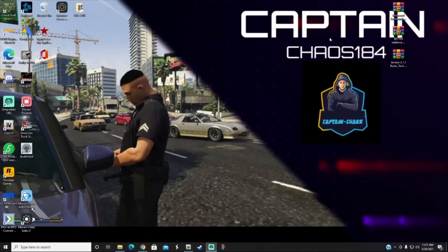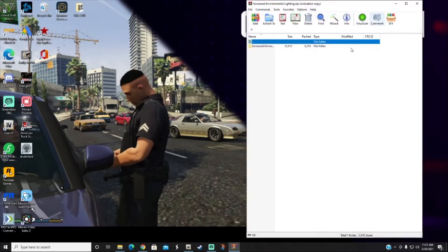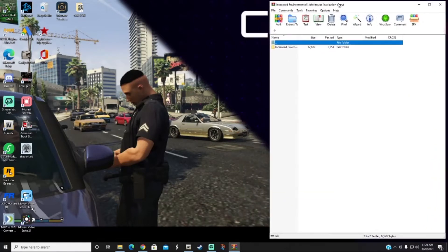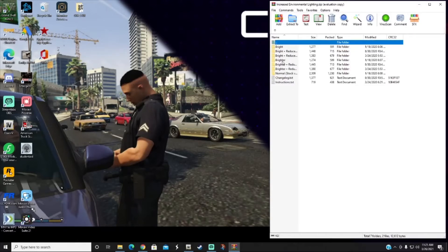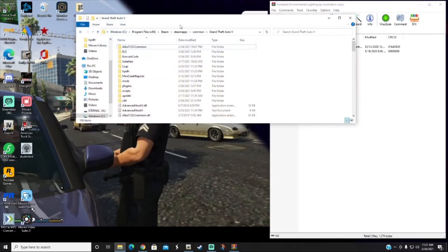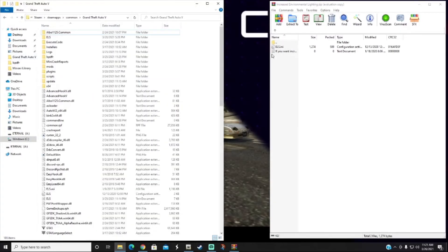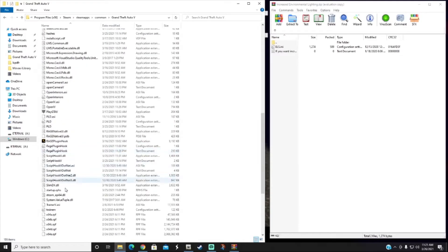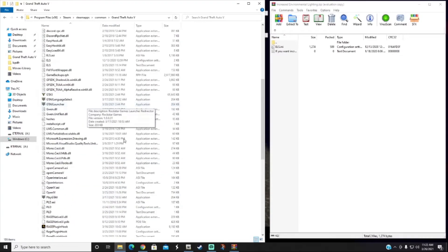Once OpenIV is open and minimized, the first thing we're going to do is the Increased Environmental Lighting mod. Double-click it, then double-click on 'Increased Environmental Lighting,' then hit 'Brighter.' You'll see an ELS file — we're going to put that into our main directory. Open your main directory and bring it to the side so you have a good area to install.